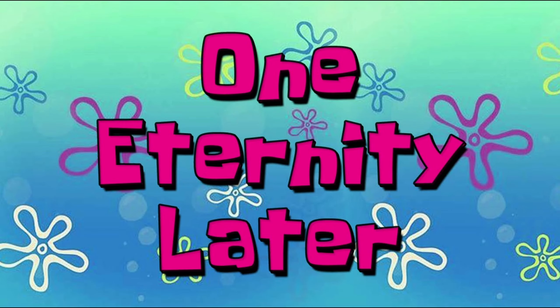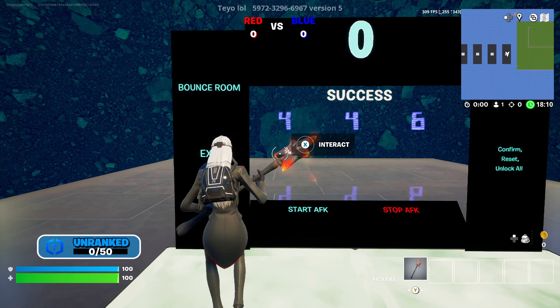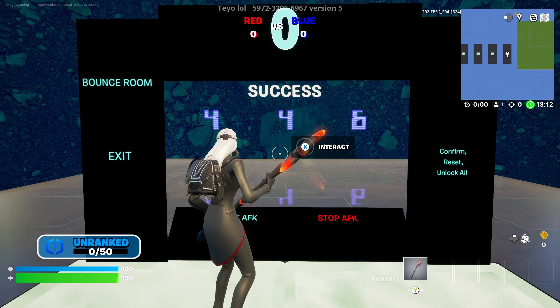One eternity later. And just like that the timer is at zero and we go ahead and enter the code. The numbers you want to enter are four four six.